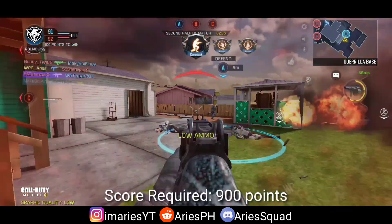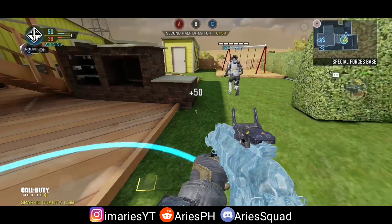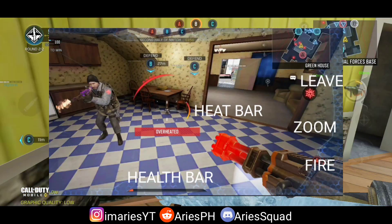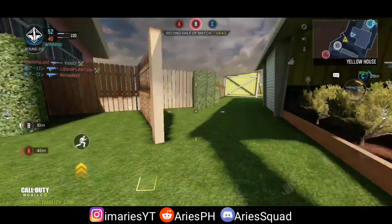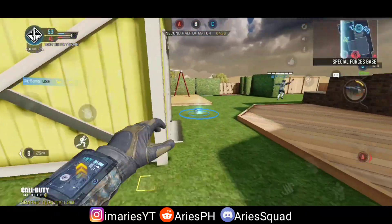The score required to activate this is 900. After activating your Goliath, you'll notice 3 new UI elements: a heat bar, a health bar, and a leave button. The curved bar in the middle of the screen shows how hot your minigun is — if you fire too long it will overheat. It is also recommended to zoom in before firing the minigun because it gives more accuracy and less spread.